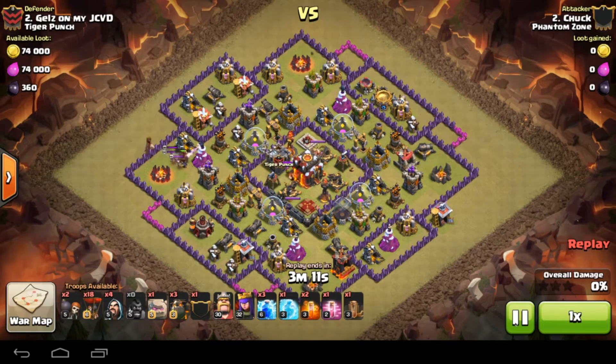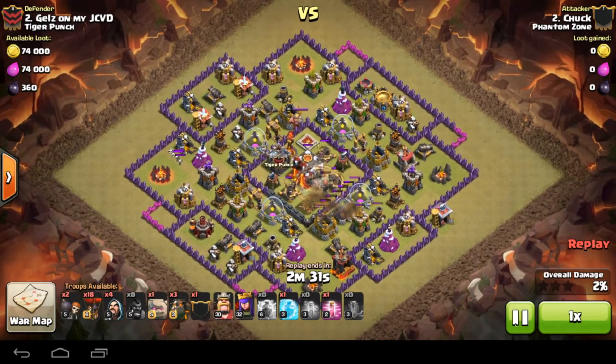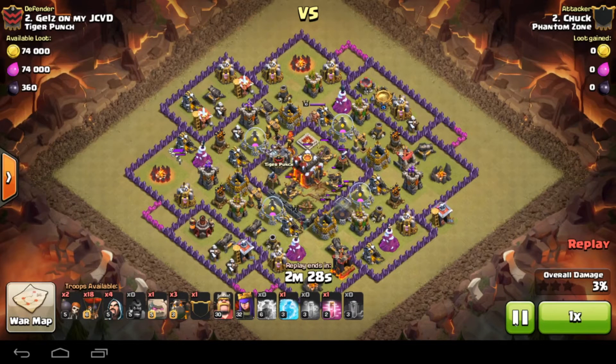He comes in with a hog lure - yeah, brings out the CC and drops a couple of poisons on that. Should take all of that out; he waits for the first one to ramp up before dropping the second. Then you'll see he's got three lightnings and a quake spell. Chuck is one of those guys who has all sorts of charts about what level of lightning you need to take out what building. And he actually drops on the Queen too - that's beautiful. Three lightnings on the Queen and a quake, and the Queen is nearly dead and that inferno is taken out.